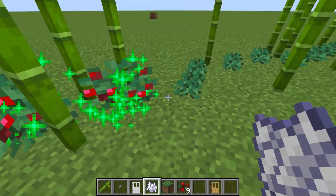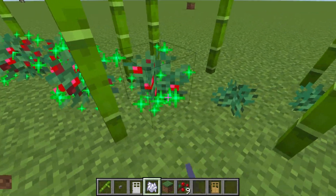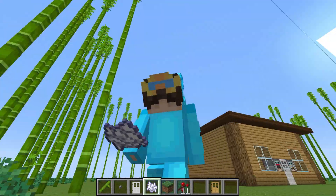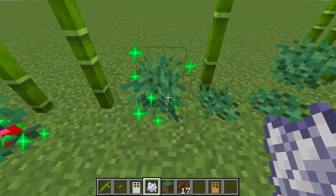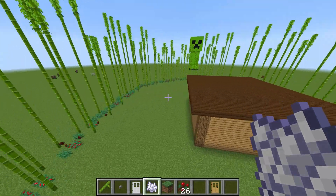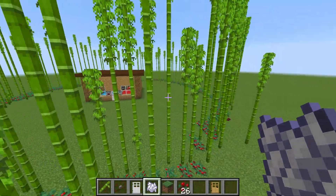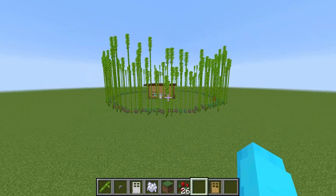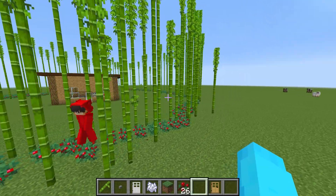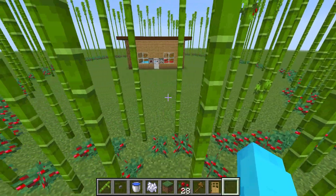We have to bone meal these sweet berries too. That's gonna take a while, but we're super fast. Now we meet up — that should be most of them. It looks so colorful! I like the red berries because that's my favorite color. Maybe they'll add blueberries to the game someday.